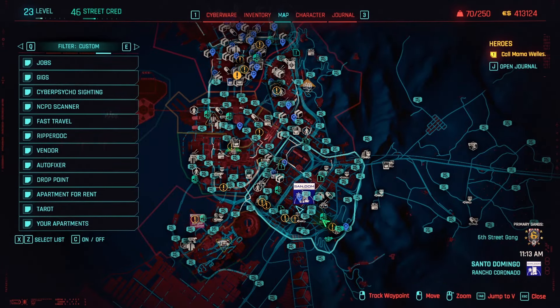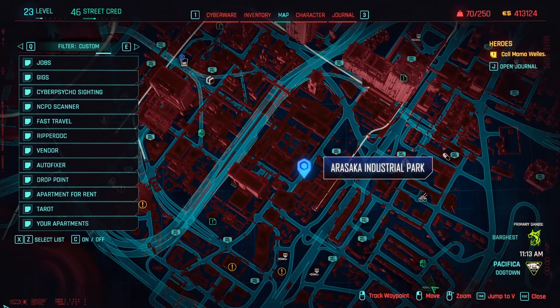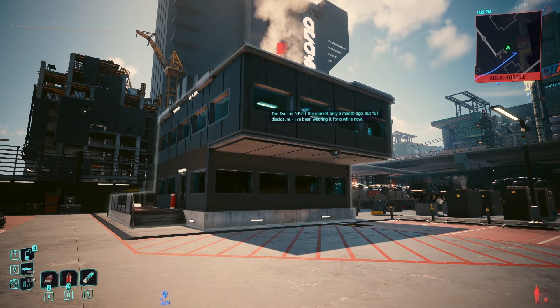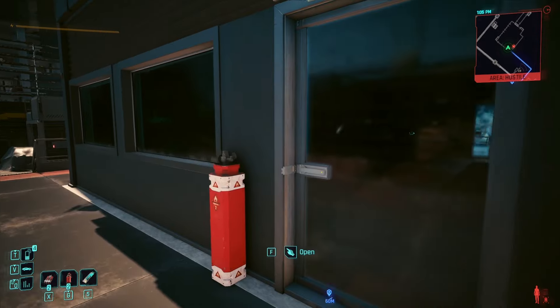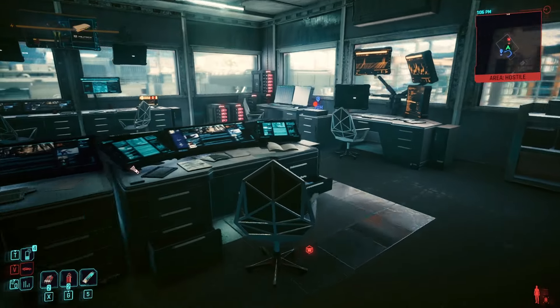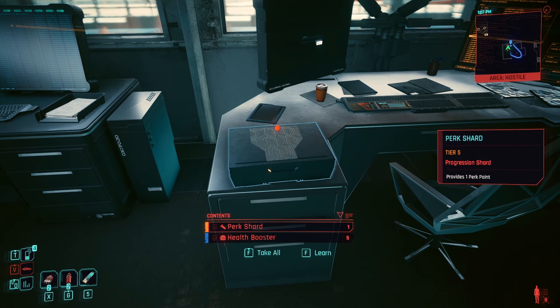For this one, you can find it in the Arasaka Industrial Park. You may set a waypoint here or fast travel. Once there, just enter the front gate — no problem. Look left and enter this building. Go up to the second floor and look for this container, then grab the perk shard.